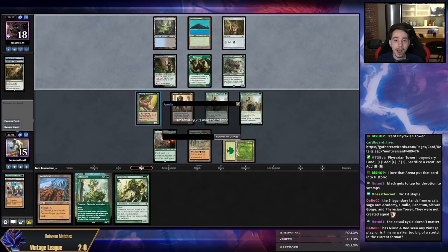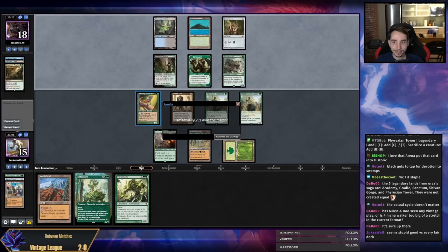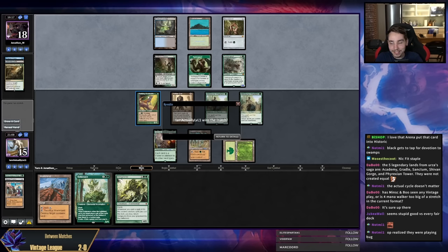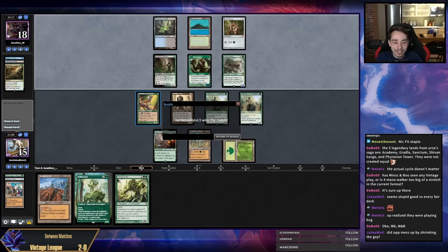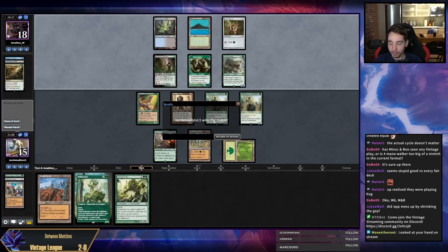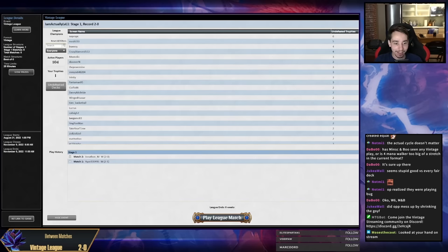What is going on? Did they accidentally concede? I think I'm going to win this game, but what's happening? They messed up by shrinking the Goyf but I don't think it's a big deal — you're still fine, unless you know my hand. Maybe they realized they were playing BUG and didn't want to play anymore. I can understand that.